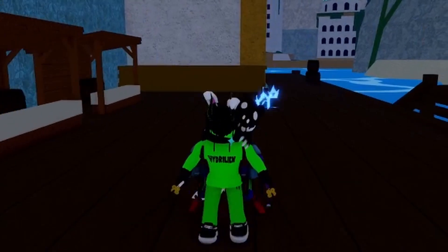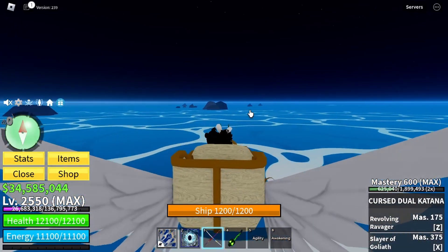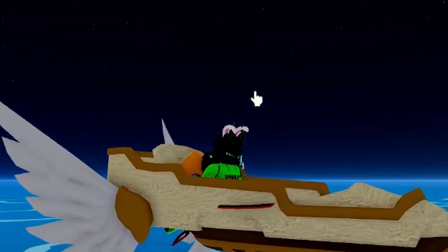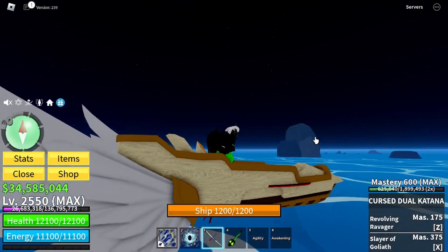First thing you want to do is go to Tiki Outpost and spawn in a boat. Once you get your boat, look for a shrine — it only spawns during full moon at level six. So you want to be at level six during full moon, or get there before full moon. Here's a clip of me getting some of the items.